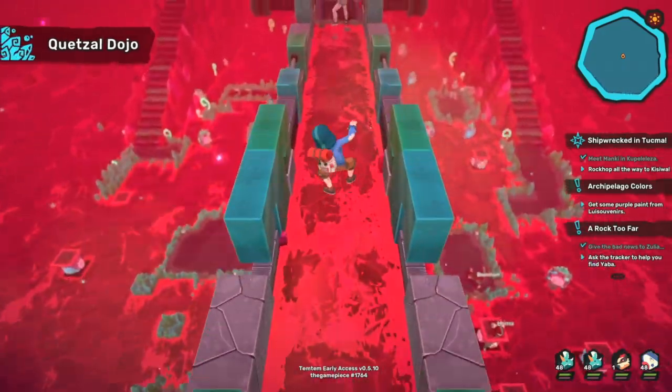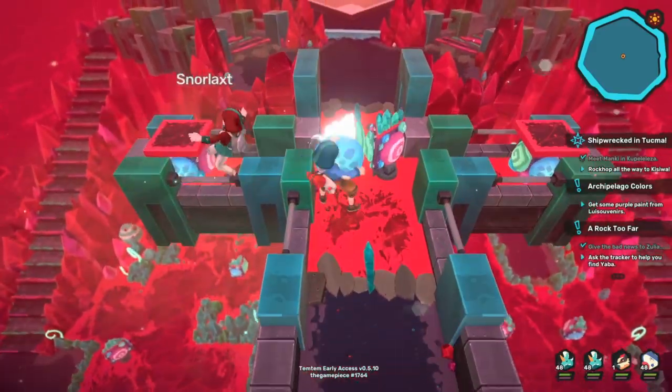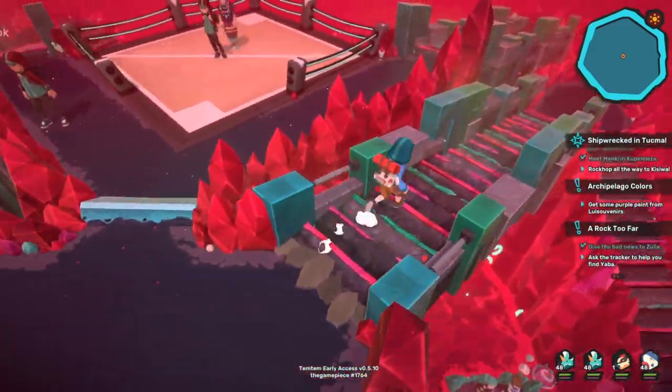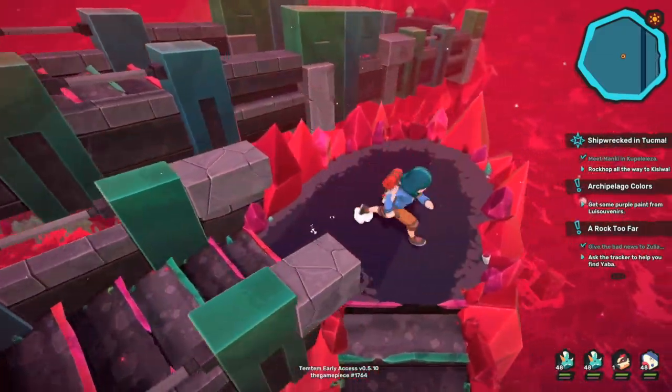This ranges from 1 to 50, with 50 being the best and 1 being the worst. So if you have a 50 value stat, you're going to be able to get the most out of the base stats from that Temtem.